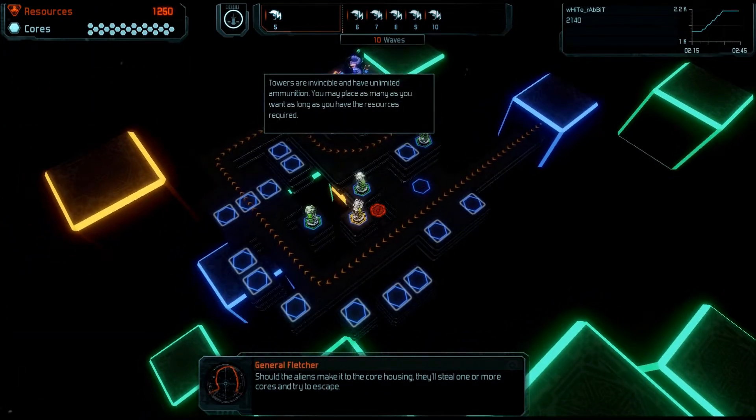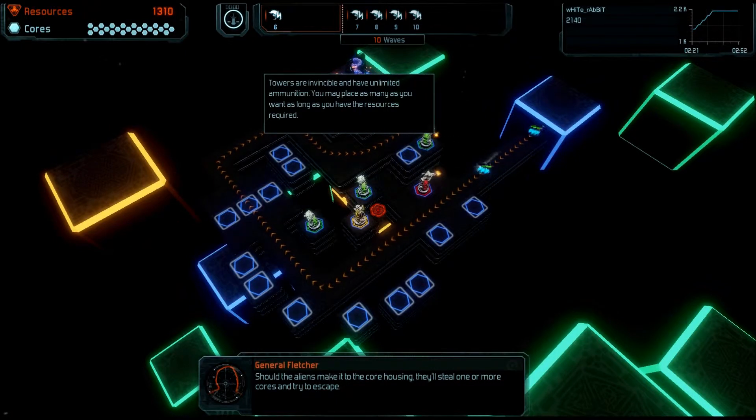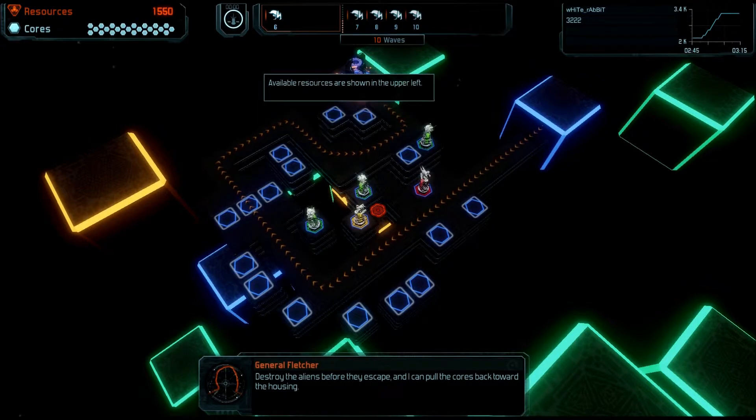Should the aliens make it to the core housing, they'll steal one or more cores and try to escape. Destroy the aliens before they escape, and I can pull the cores back toward the housing. If we run out of power cores, our base shuts down. Don't let that happen.